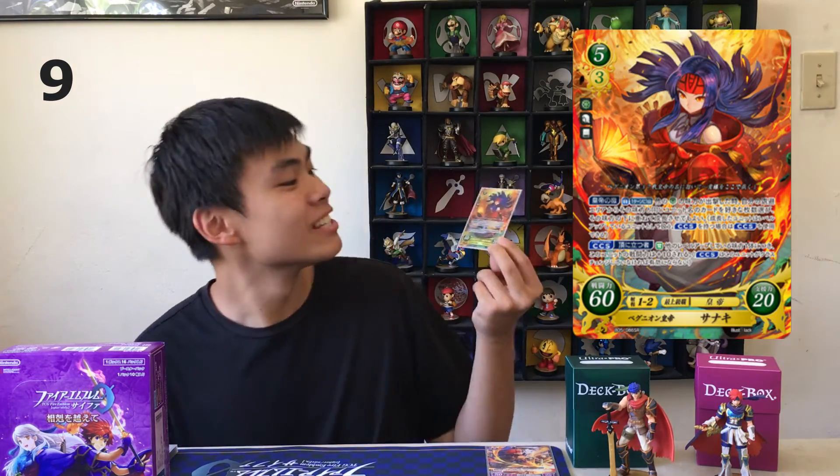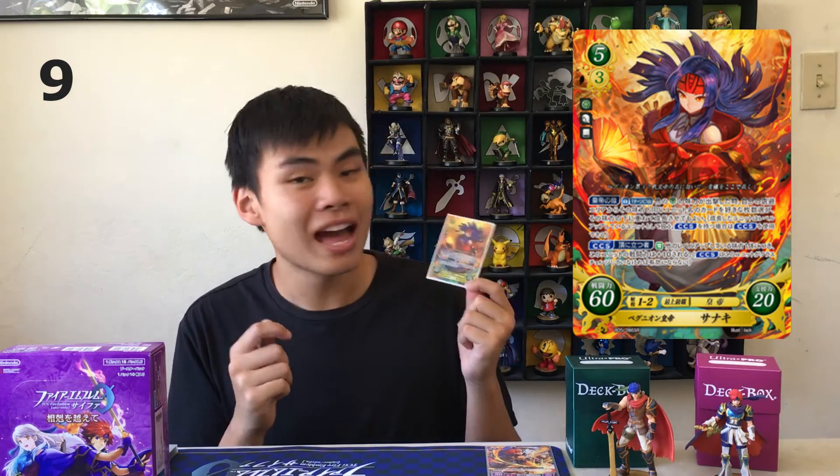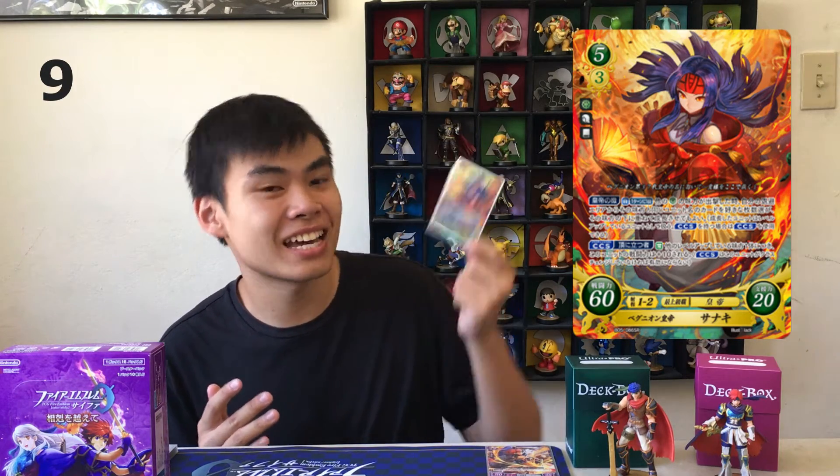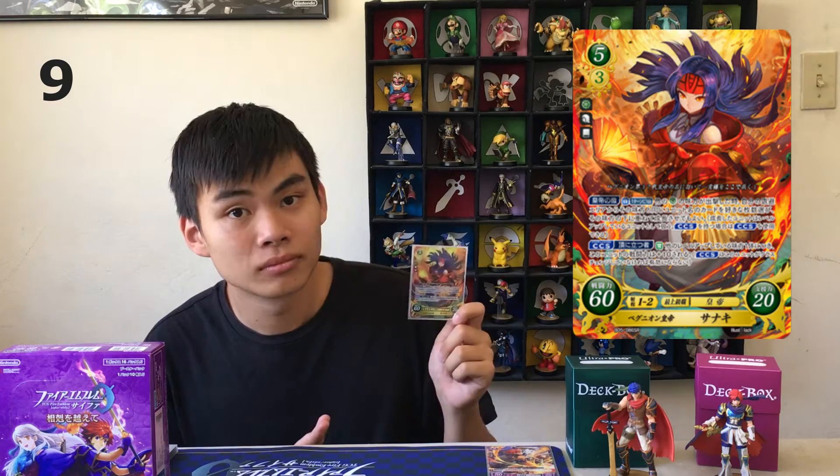For our number 9 spot, we got the Apostle herself, Sanaki. She's a pretty interesting card because she does exactly what you want a green deck to do, and that's to max out your levels. She definitely works as a main character and a support card; however, her high level kind of hinders what she does. And also, having a level 1 that can't really attack makes her kind of hard to get out. But she's definitely a fun card to throw into any green deck, because generally she's going to be 70 base attack for a ranged unit anyway, and plus she maxes out all your levels — so why not use her?